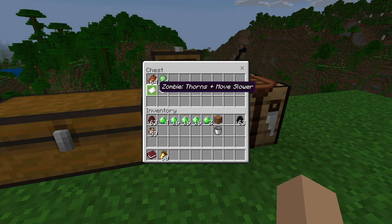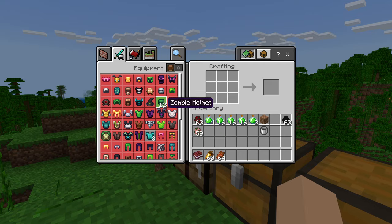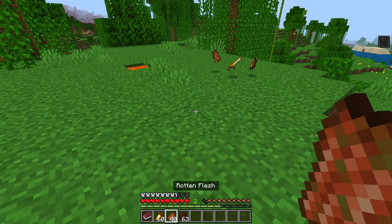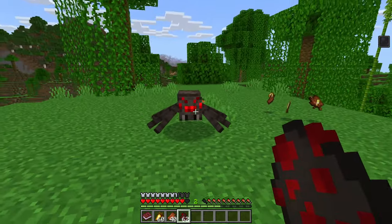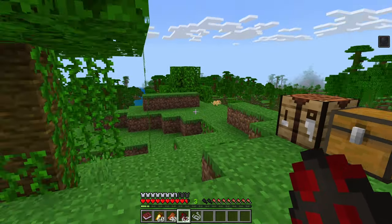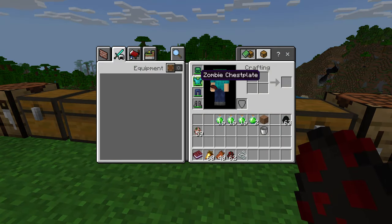Last we have the zombie, which gives you that thorns effect — if you get hit, it will give poison to the mob that hits you and it will make you move slower as well. This does not seem very useful. We spawn in a spider to test it — it is a poison effect and you move very noticeably slower. This would definitely be like a punishment of some sort — you would never want to use this armor.